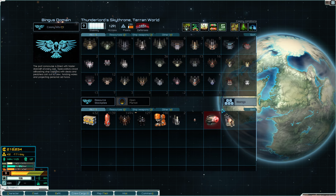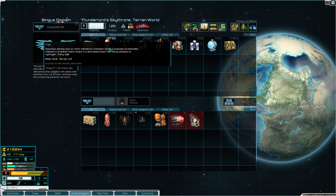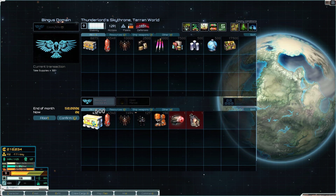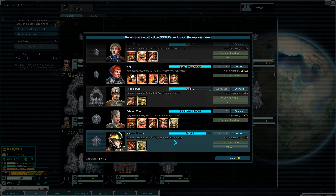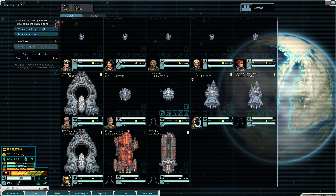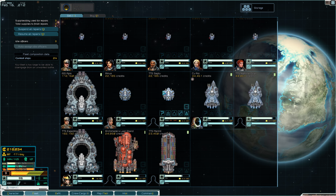Might as well grab more supplies and more fuel, which I apparently have in storage. Getting close to a thousand - I've got two Paragons I'm lugging around, that's kind of a big deal. One officer should probably move to the new Paragon. That does leave one Medusa without an officer, which is a shame, but the Medusas are mostly going to escort the Paragons so hopefully it just doesn't die. I don't want to have to replace it yet again.